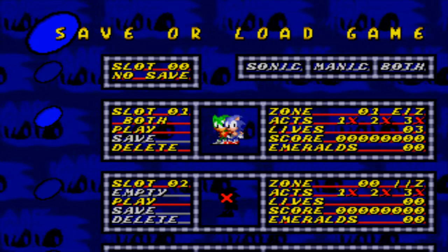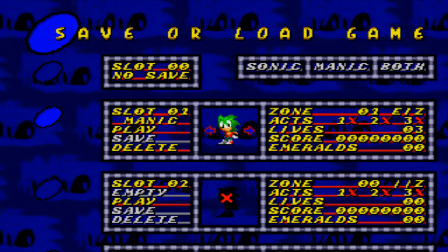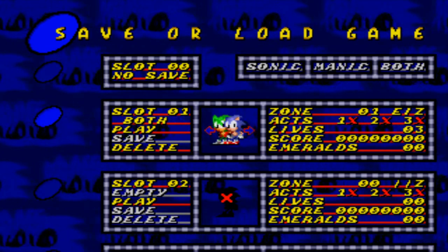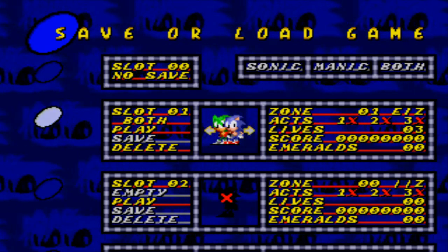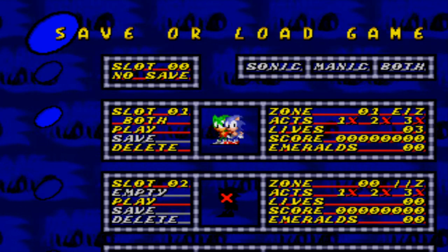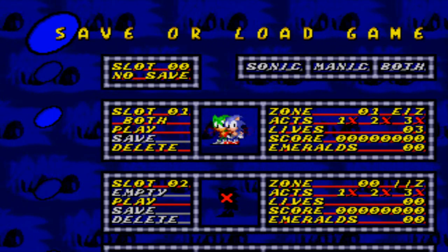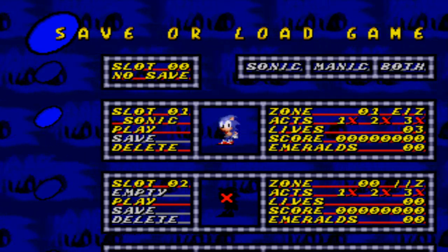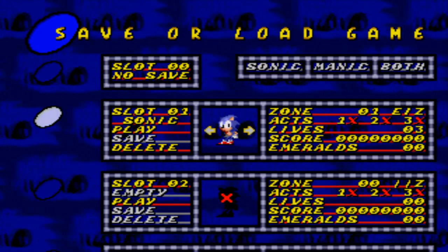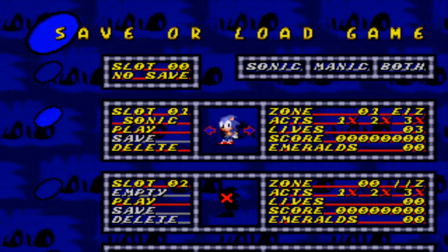I must choose between both Sonic and Manic, Sonic alone, or Manic alone. I could make a single playthrough with Sonic and Manic together, but I think we wouldn't be able to see the different moves from Manic. I don't know if it's possible to switch, so just to be safe, I'm going to play as Sonic first, and later on I'm going to play as Manic. So I'm going to be making two playthroughs of this game.